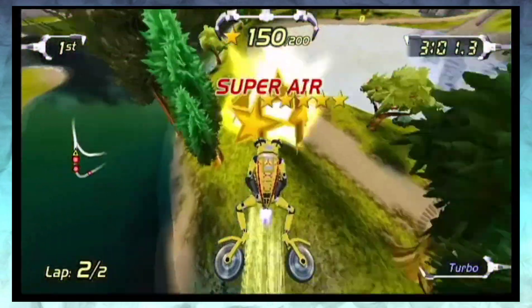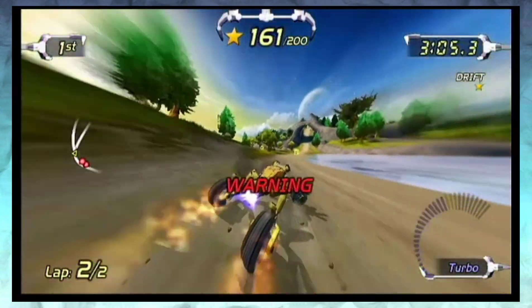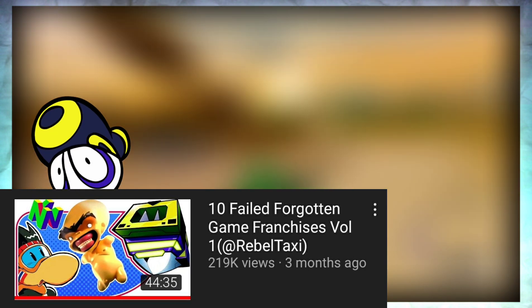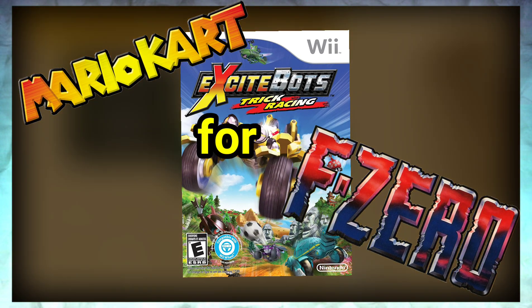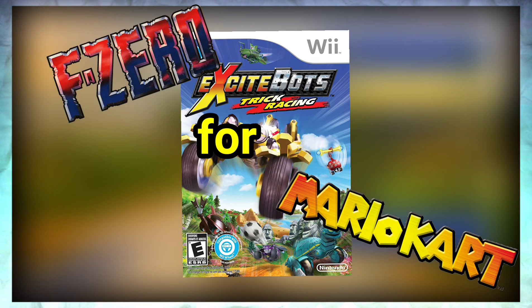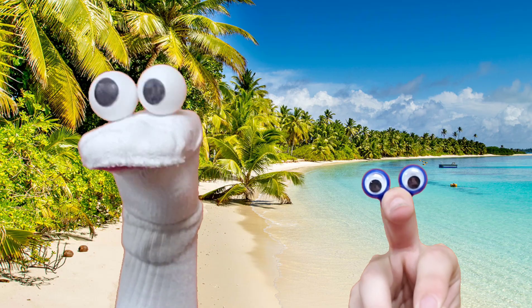Excitebots took everything that worked about Excite Truck and tricked it out to the nth degree. Pan Pizza once called Excite Truck 'F-Zero for rednecks.' If that's the case, then Excitebots is Mario Kart for F-Zero fans, and vice versa. So what does that make Excitebike? I don't know — the Dark Souls of something, probably.